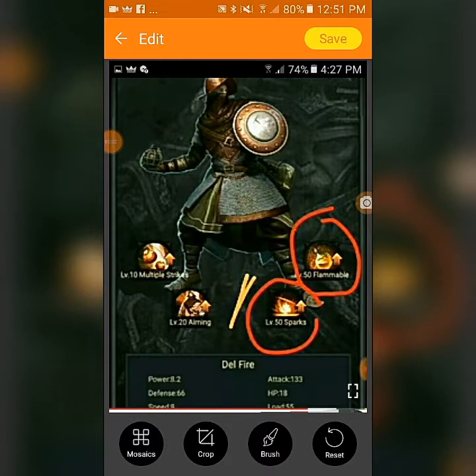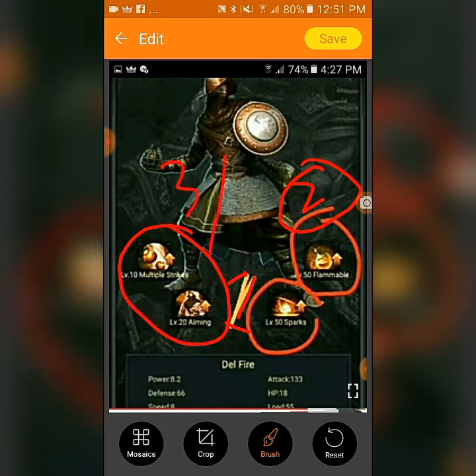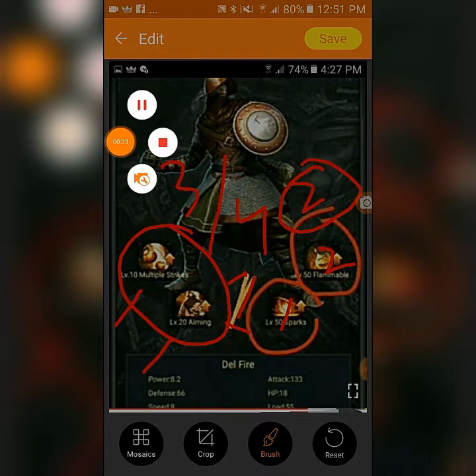Now moving to the Supreme Legion T13s. For Delphire, you need to do For Sparks first, Flammable second, then the third and fourth in order. So the first ability goes first, the second ability goes second, and then you follow with the remaining two.